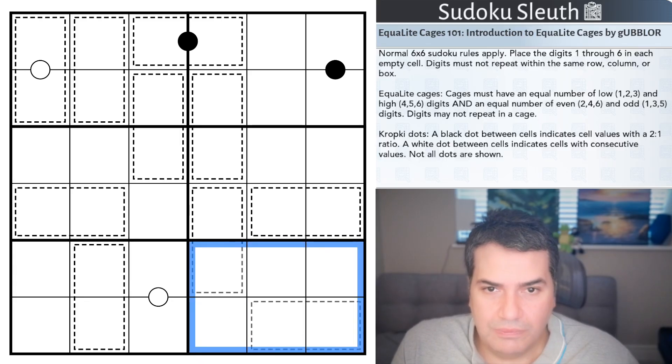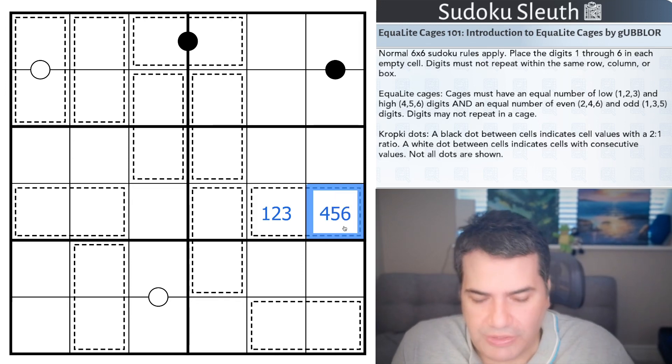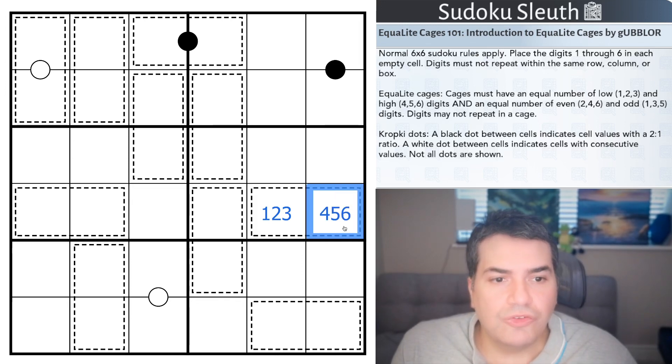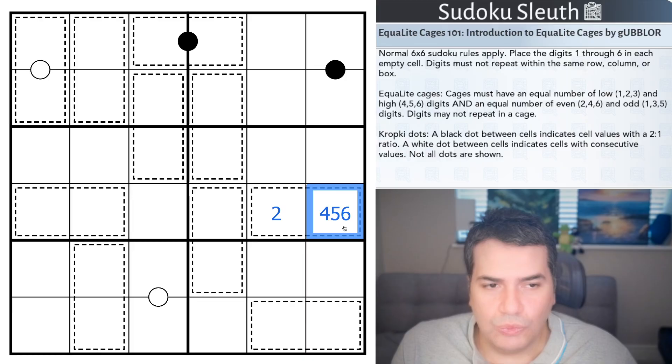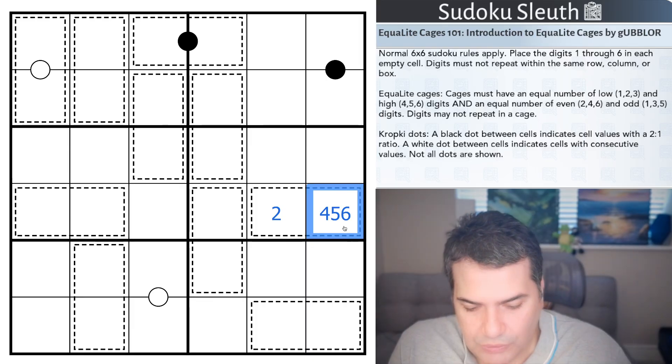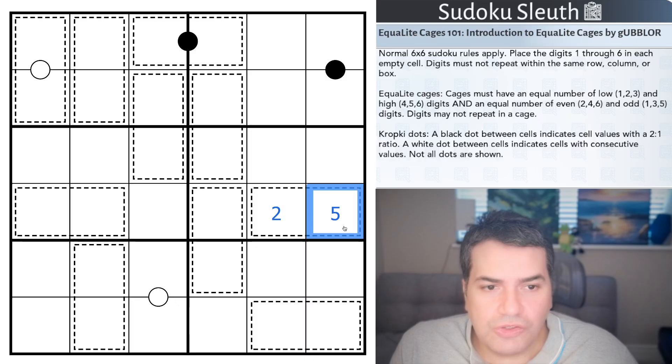Equalite Cages — I think they're similar to equality cages but we're allowed 5s. Cages must have an equal number of low digits (1, 2, or 3) and high digits (4, 5, or 6), as well as an equal number of even digits (like a 2) and odd digits (like a 5). Digits may not repeat in a cage.